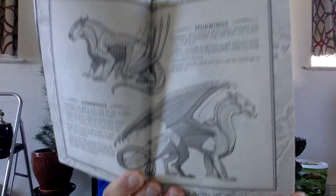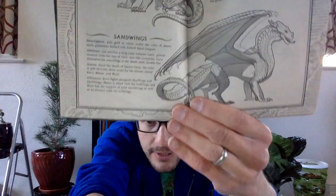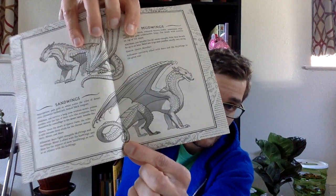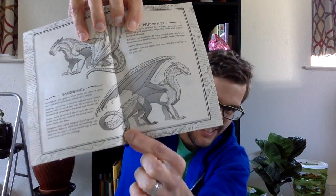Then we have the Sandwings. Sandwings have pale gold or white scales, the color of desert sand. They have a poisonous barbed tail and forked black tongues. If you see that tail right there, that's a poisonous tail — that's one of their best weapons. Their abilities are they can survive a long time without water, they can poison enemies with the tips of their tails like scorpions, they can bury themselves for camouflage in the desert sand, and they can breathe fire.